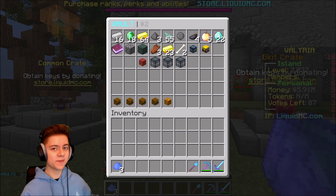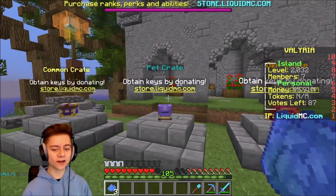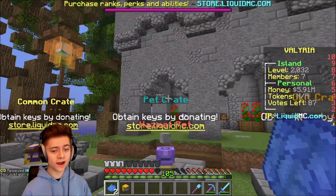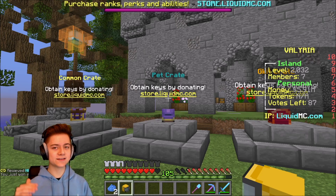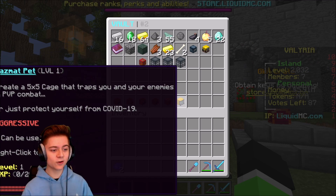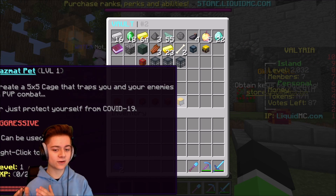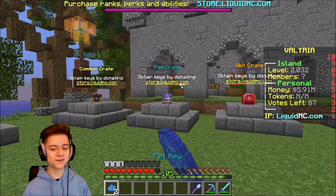I'm going to keep the pumpkin pet in my PV for now because I don't really need it right now. Next up we got the hazmat pet — nice. This one can be used in PVP. I don't really need it, but I'll actually go and create a 5x5 cage and trap people in PVP. So if I ever do happen to go in there, that's actually not too bad — I'll definitely use that.